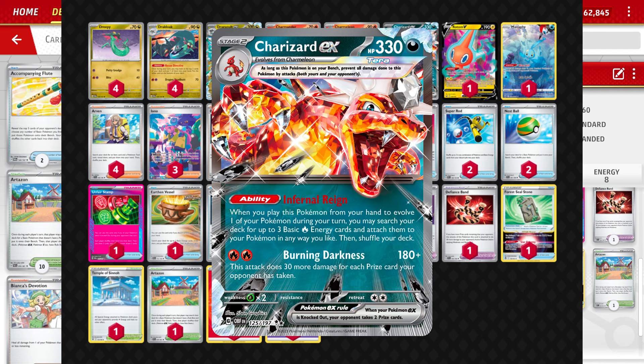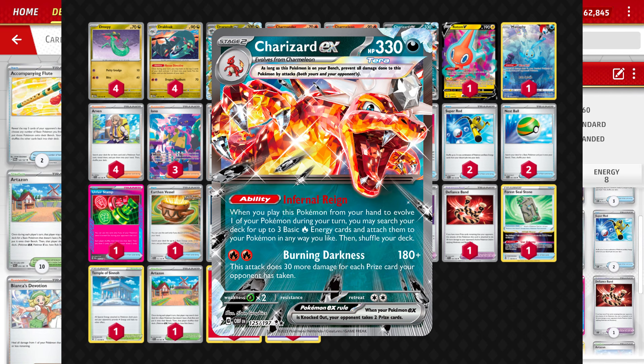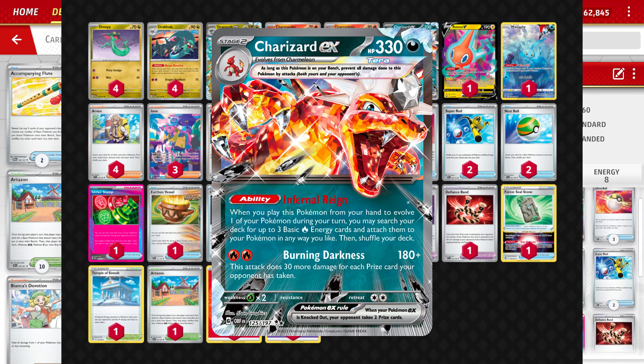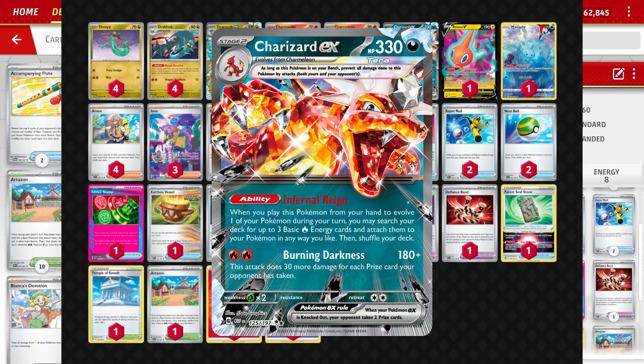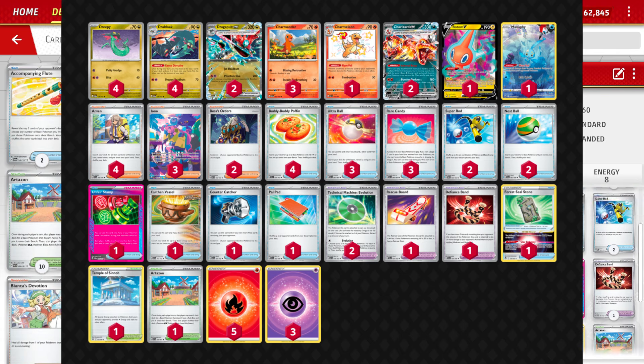Charizard's ability Infernal Rain says when we evolve it we can grab three basic fire energies from our deck and attach them to our Pokémon in any way we like. So we can put two on our Charizard and then one on our Dragapult for later — it's pretty cool.